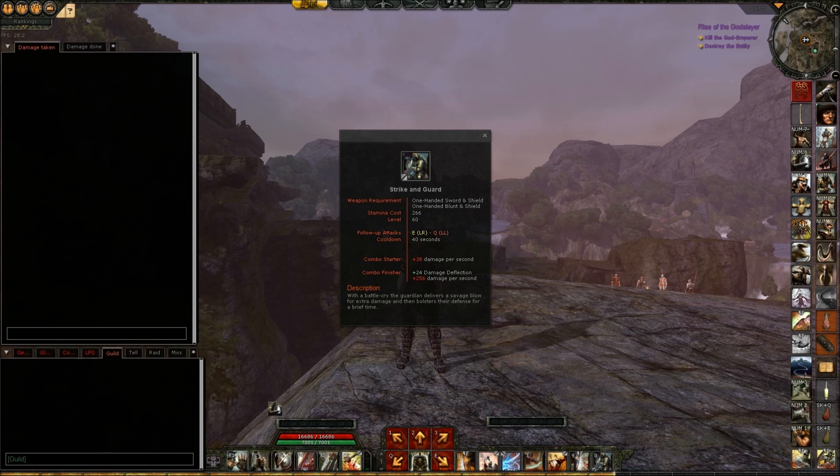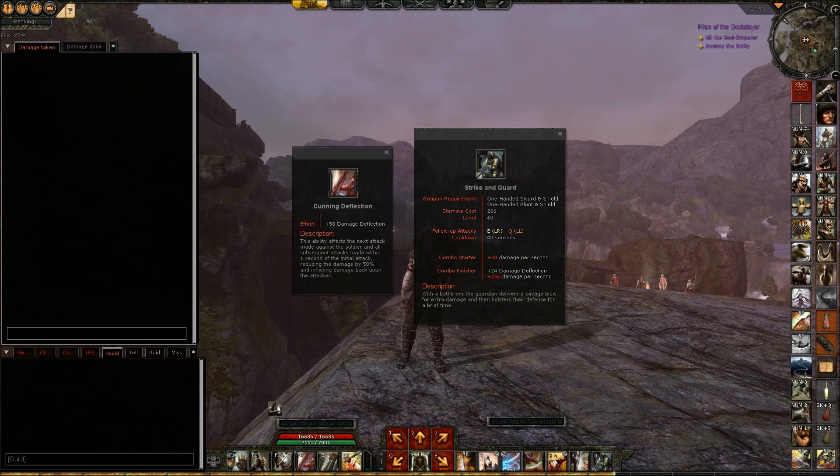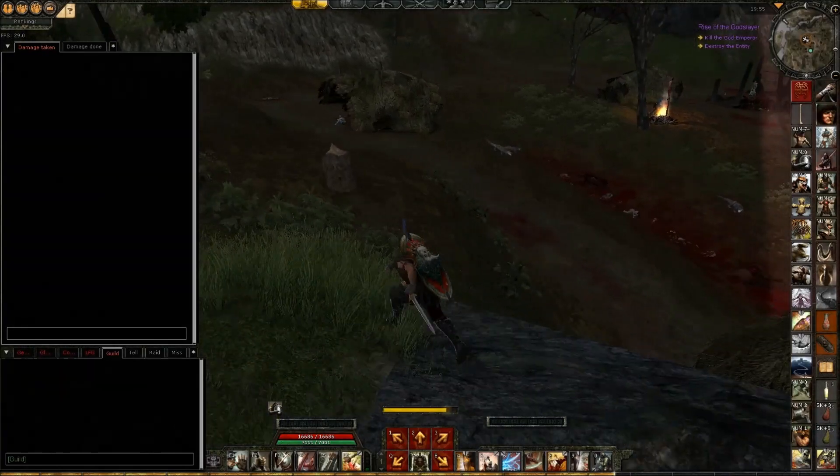Now there is another ability that has damage deflection — that is Cunning Deflection. But here there is a little bit of confusion, because Cunning Deflection does damage, but that is not connected to the damage deflection part. To show this in practice, I'm going to get a little crocodile to help me.